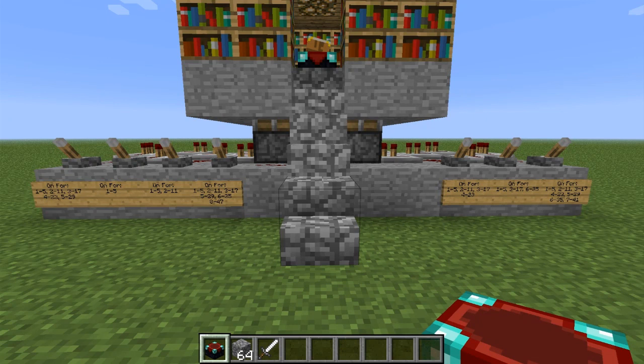As you can see, I've written the ranges on the signs to help me remember, but over time you should be able to memorize them yourself, or you can always do some quick math. And there you have it — a resource-friendly, highly variable enchanting room. I hope you enjoyed this tutorial, and if you would like to see more of these, please post a comment below with what you would like to see. Also, don't forget to subscribe so that you don't miss any of my future tutorials. Thank you for watching.